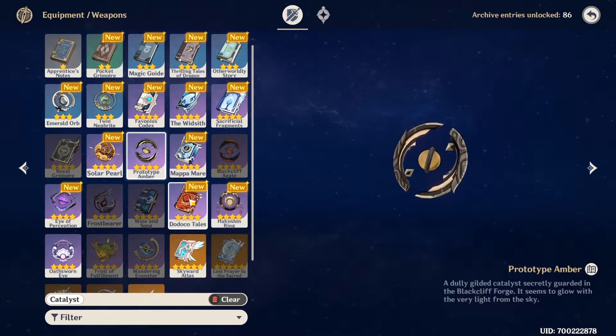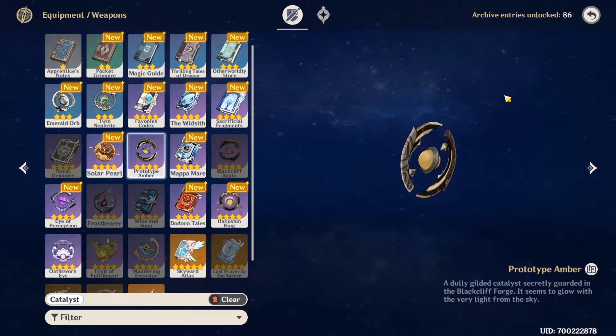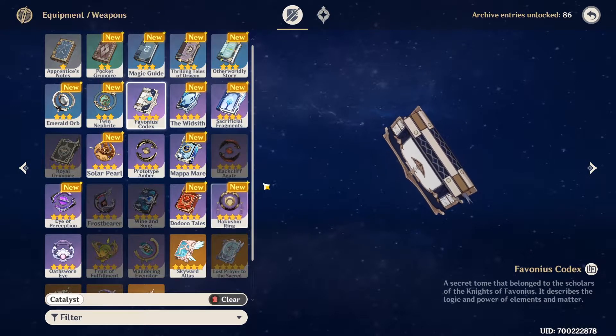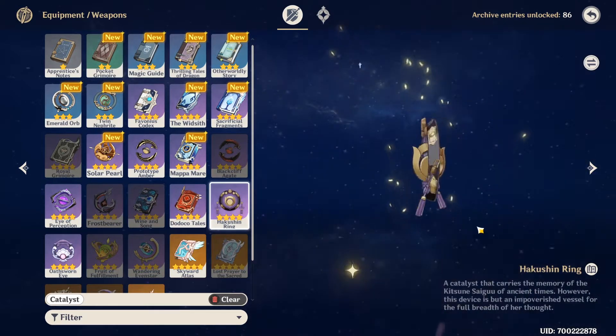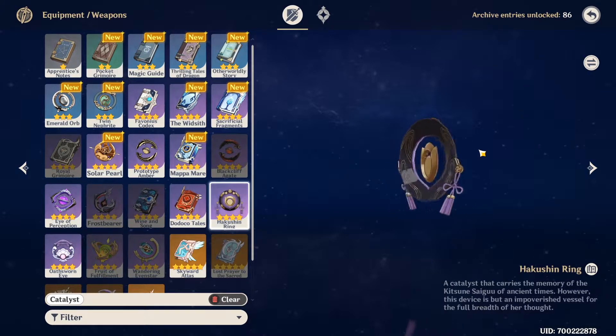Prototype Amber can be played because there's one team — the Nilou team — that requires a lot of HP in order to not die, so this can be played, though it's not super good. Favonius Codex is the same; I don't really like energy recharge on her — it's useless. You will probably get your ultimate back every rotation, but it's okay because it gives particles to other teammates. Blackcliff Amulet is decent, though it requires enemies to be dying frequently to get the buff. Eye of Perception is really bad, and Dodoco Tales is not that great. Hakushin Ring can be played but you're losing a substat from the energy recharge.